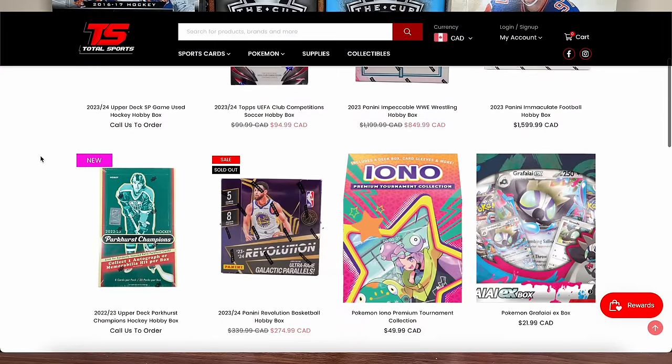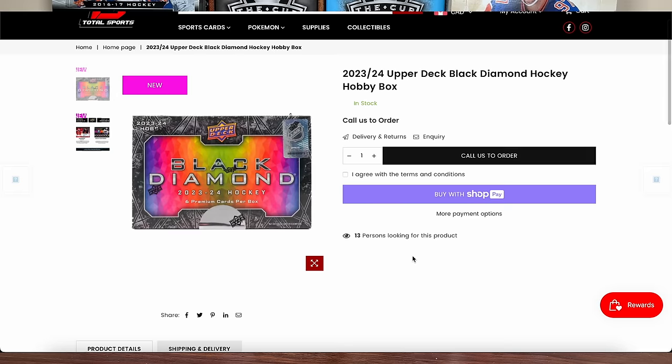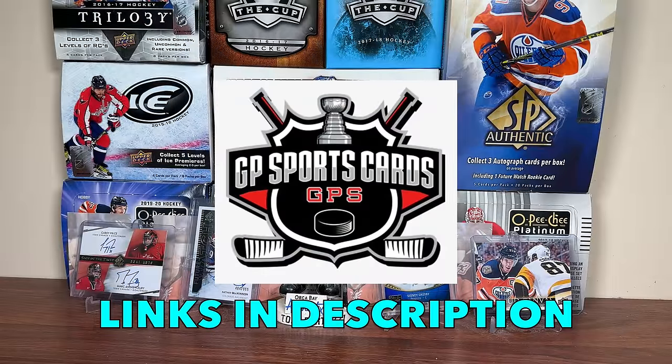Also, be sure to check out Total SportsCard's card shop located in Toronto, Ontario, featuring a huge selection of Upper Deck Hockey product, other sports, Pokemon, and much more. And if you're looking to purchase new or upcoming Upper Deck product online, be sure to call or email to do so. Thank you, GP, for sponsoring today's video. All links in the description.